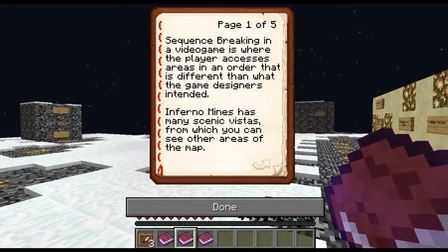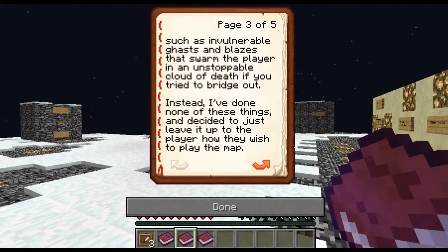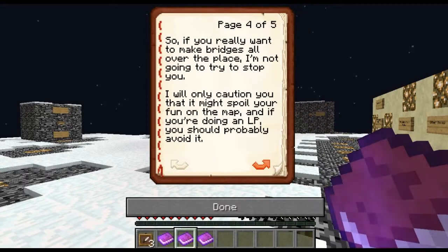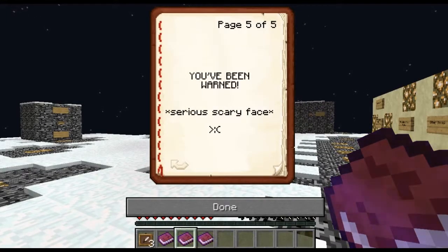Infernal Mines has many scenic vistas from which you can see other areas of the map. It's possible to bridge or mine over the place, accessing areas without taking a fun path. I thought about making additions to the map such as invisible ladders that when broken teleport the player into lava, or invulnerable ghasts and blazes that swarm the player into an unstoppable cloud of death if you tried to bridge out. Instead, I've done none of these things and decided to just leave it up to the player how they wish to play the map. So if you really want to make bridges all over the place, I'm not going to try and stop you. I will only caution you that you might spoil your fun, and if you're doing an LP you should probably avoid it.